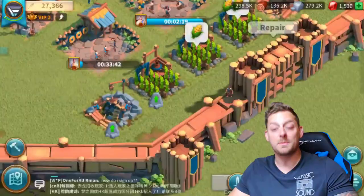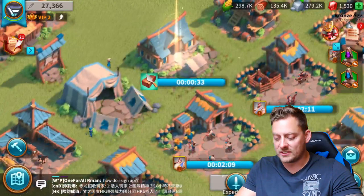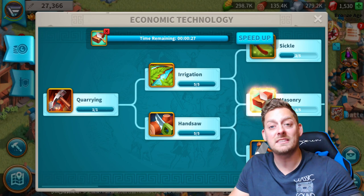So we're going to collect some corn, collect some wood. And I want to also do some upgrading. As you can see, I currently have an upgrade happening — my masonry is being upgraded right now for another 25 seconds. Then I can get another upgrade going.